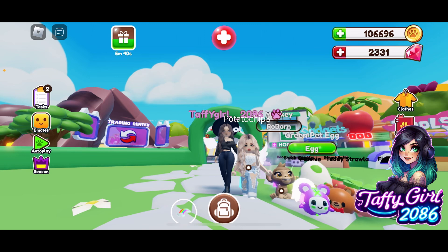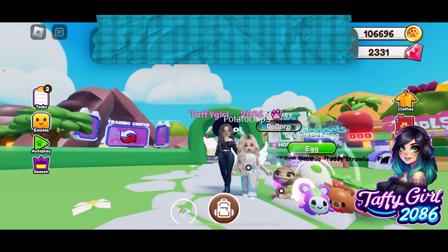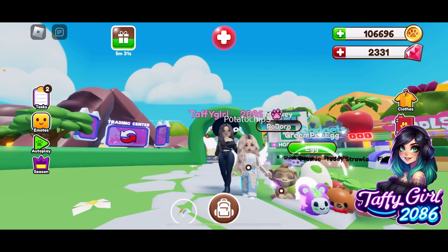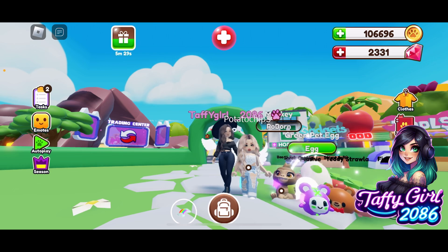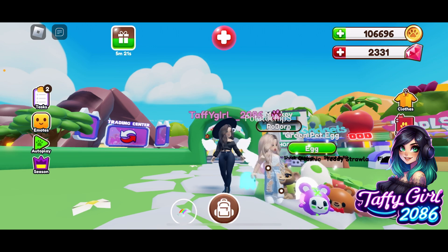It is out day today in Bro Pets and my first video didn't save, but I did get gifted a green egg, two evolved green eggs, a normal monkey, and then a techno monkey from the Bro Pets team.